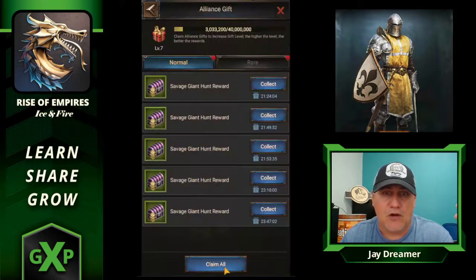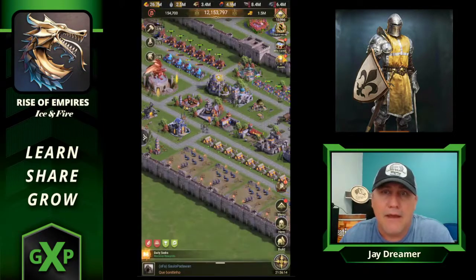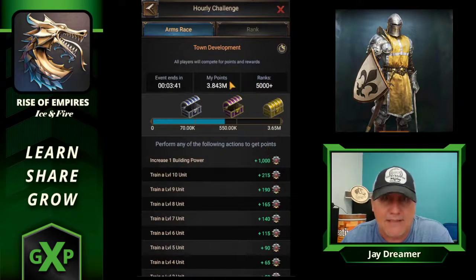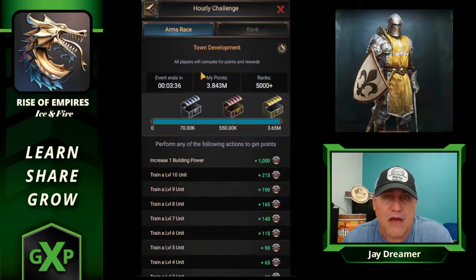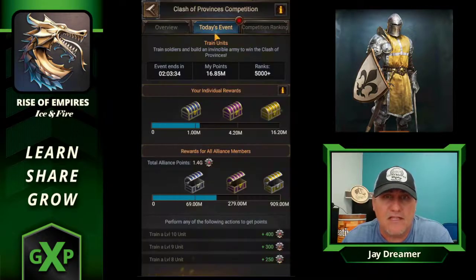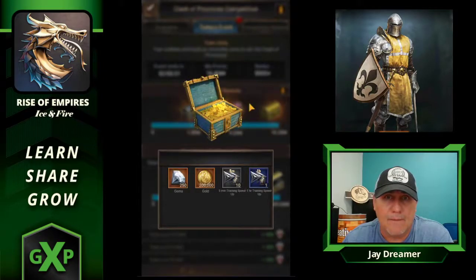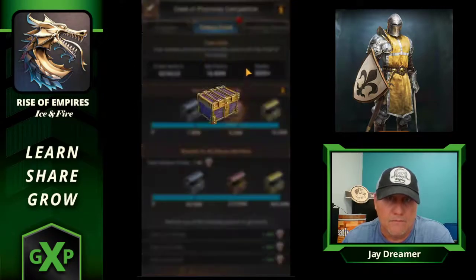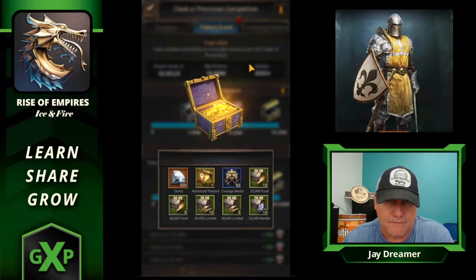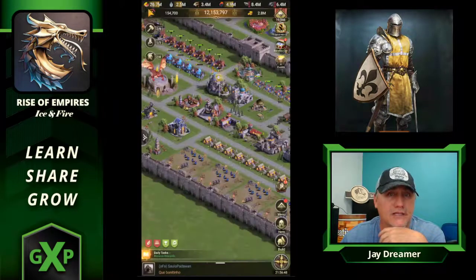So in a matter of a minute, I have got 3 chests. I have got my COP — 3 chests. And I need to wait 3 more minutes for the hourly to roll over so I can continue.